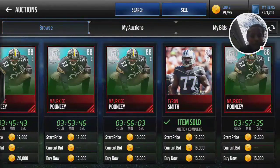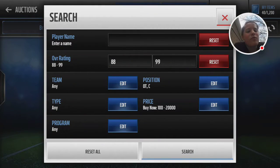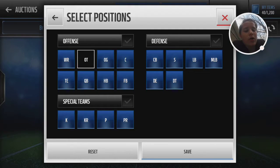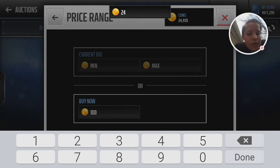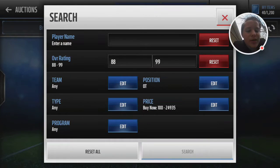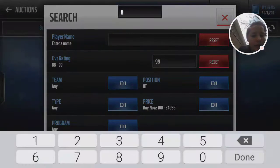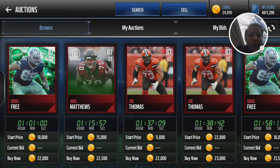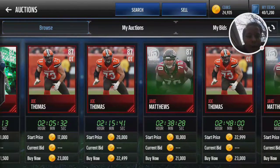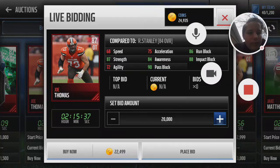Right now my offensive line isn't that great but it'll work. Honestly I can deal with it, especially when I've got a really good QB. I don't really need an amazing offensive line — I just need one that'll hold for a couple of seconds. All I need is about five seconds in the pocket. I'm gonna get Joe Thomas right here — wait, hold up, I can get people for way cheaper.